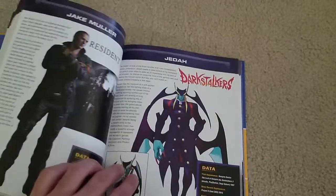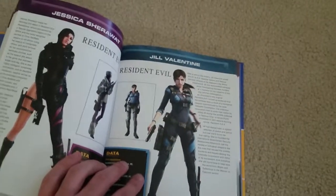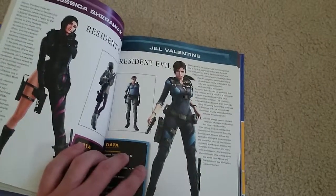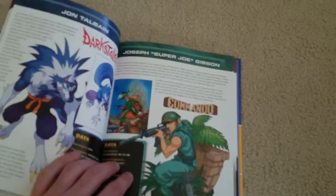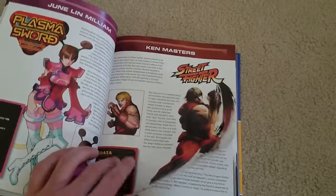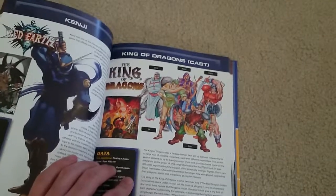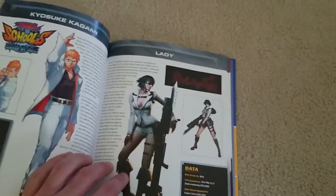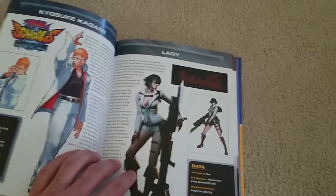Hayata Imawano from Rival Schools, Isabella Keyes from Dead Rising, Ingrid from Capcom Fighting Evolution, Jake Muller from Resident Evil 6, Juri from Darkstalkers, Jill Valentine from Resident Evil — I'm surprised they picked the Resident Evil Revelations outfit for Jill Valentine, I thought they were going to go with the remake on GameCube — Jim Peyton from Lost Planet 3, Joseph Super Joe Gibson from Commando, and Ken from Street Fighter.